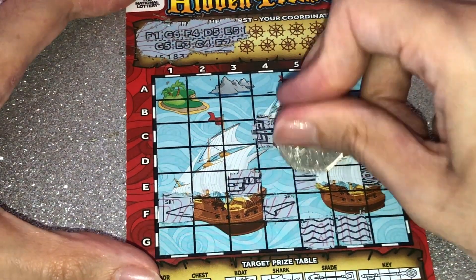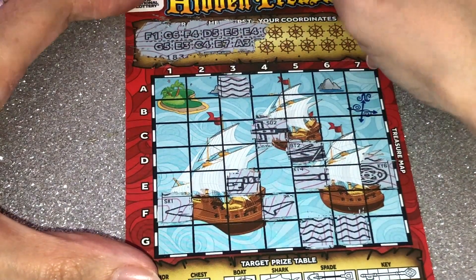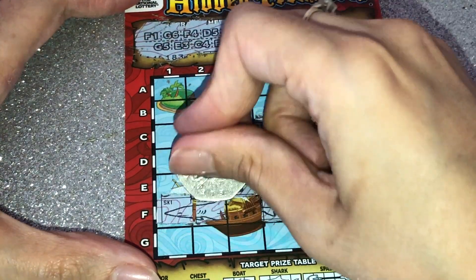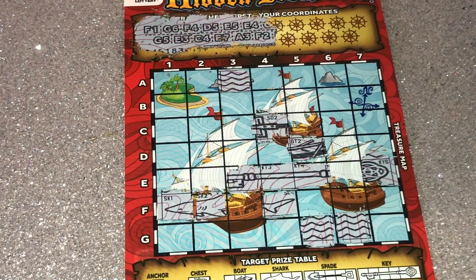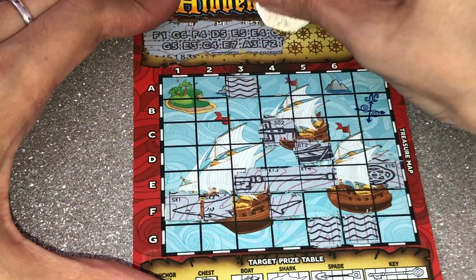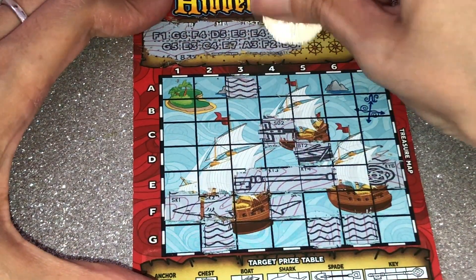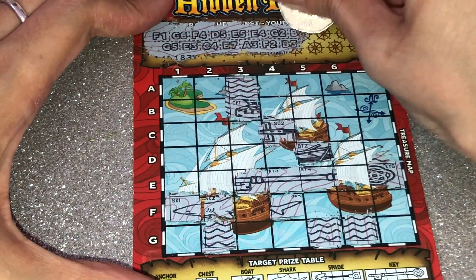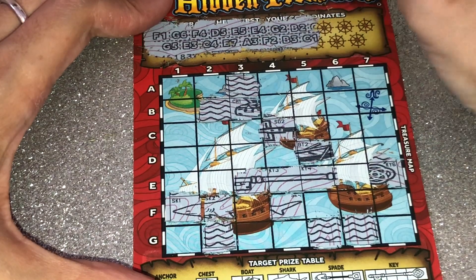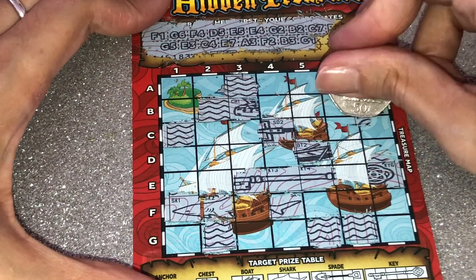E5, A3, E4, F2 — oh my god. You would laugh if you just saw my hand, but I won't tell you because you wouldn't believe me. G2, B3, B2, C1, C7 — that's the last one, isn't it.